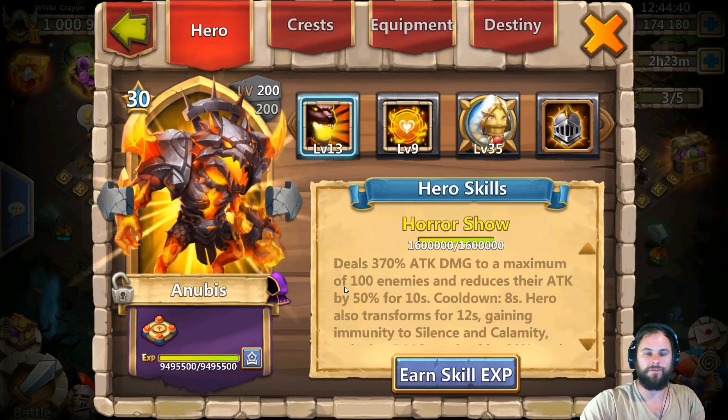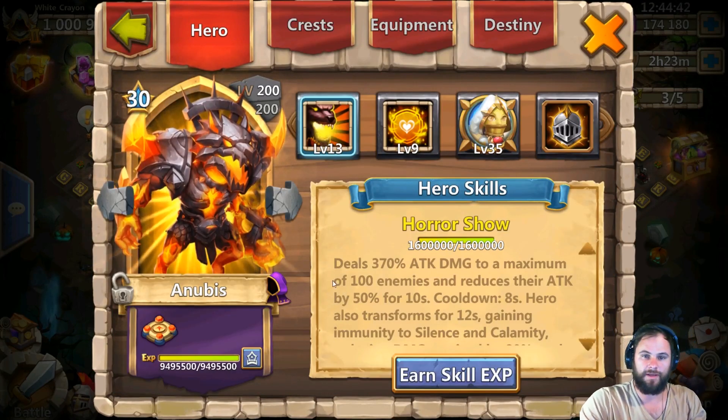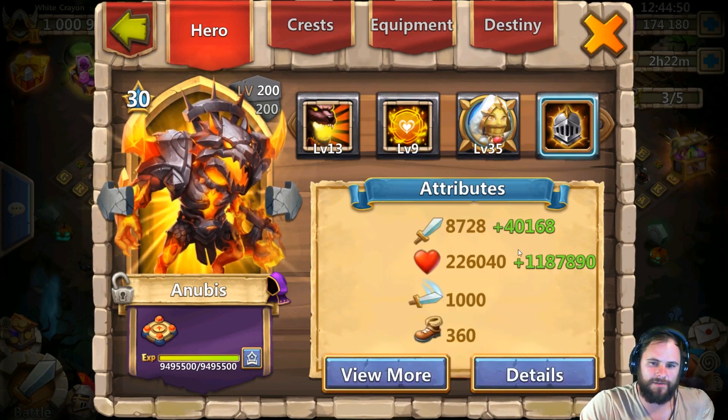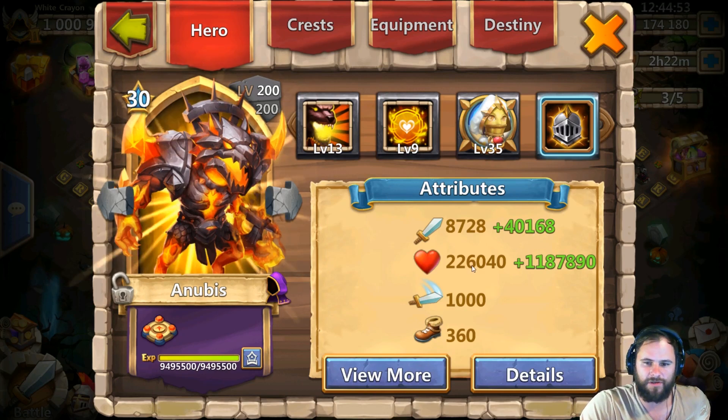Anubis is still an all-time favorite free-to-play legend, and you can set him up however you want. Tenacity is what TDizzle went with — I guess he went tenacity because Anubis is very squishy. He's got three lives but only 226,000 base HP.